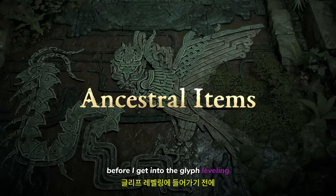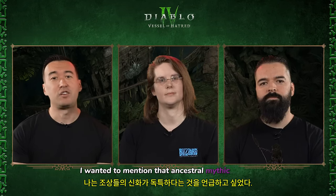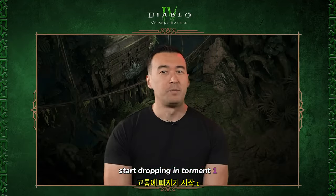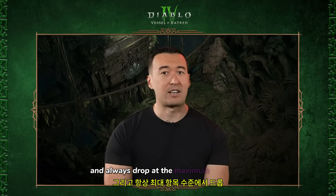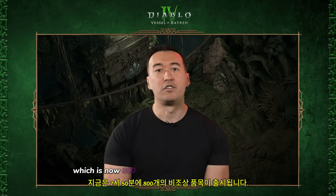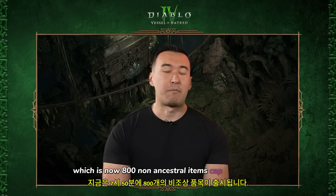Before getting into glyph leveling, it's worth mentioning that Ancestral and Mythic Uniques start dropping in Torment 1. They will always have at least one greater affix and always drop at the maximum item level, which is now 800. Non-Ancestral items cap out at 750.